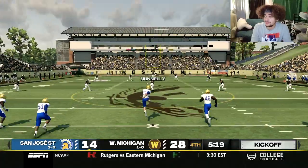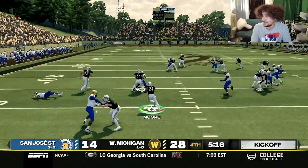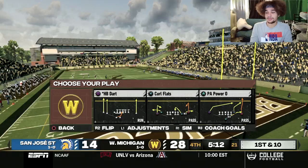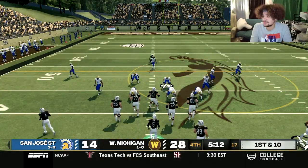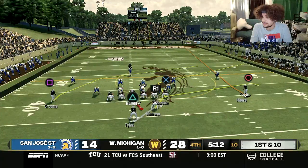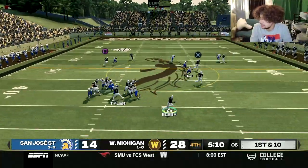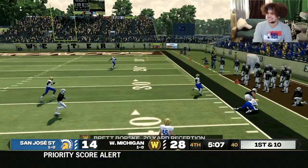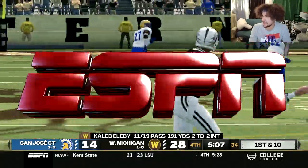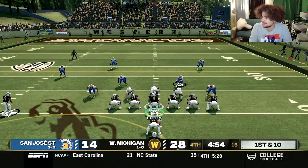Sky Moore returns the kickoff — come on, pick up that block — and he does! Another block picked up — at least the third return for 42 or more yards by Sky Moore. What an electric player. Looking at this safety position — he just scooched up, so it's going to Borski all the way. Can that ball get to Borski? What a dime by Caleb Ellaby and what a snag by Brett Borski! A big first down there for the Broncos — a gorgeous throw dropped in the bucket where nobody else could catch it. What a throw.